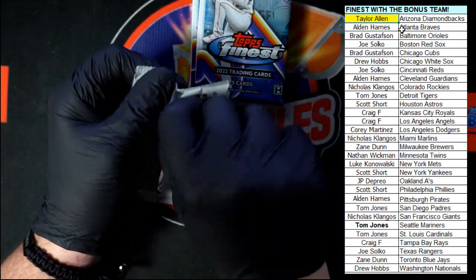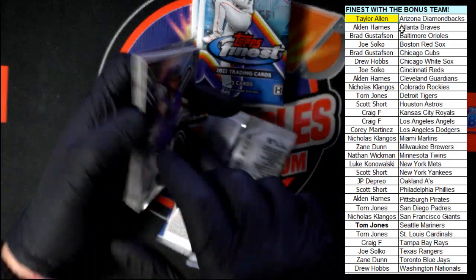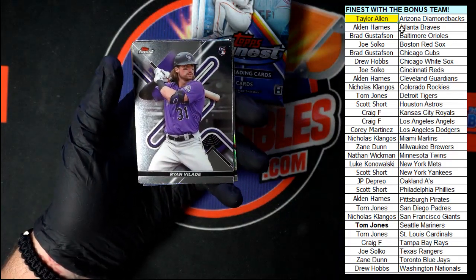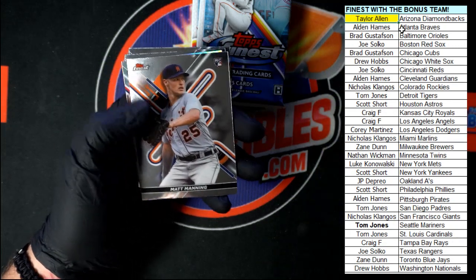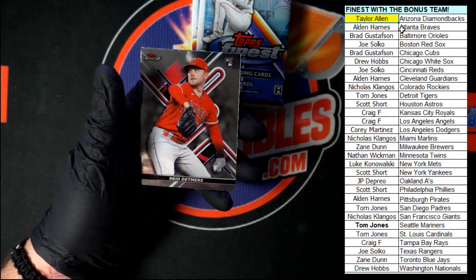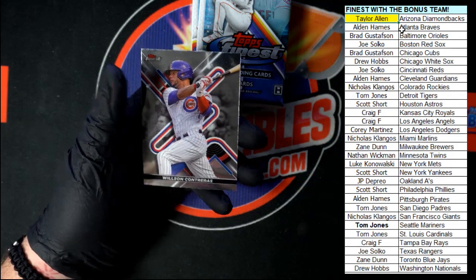Pack two of mini box two. Valade for the Rockies, going to Nicholas K. We got Manning for Detroit. Another Trevor Story — another Refractor. Detmers going to the Angels, and Contreras for the Cubs.